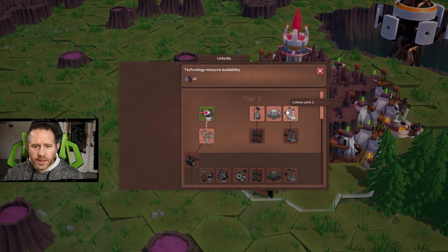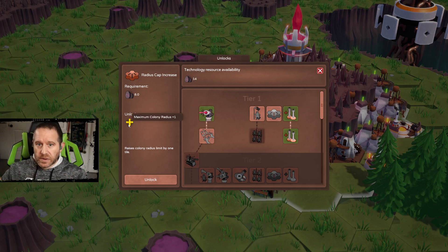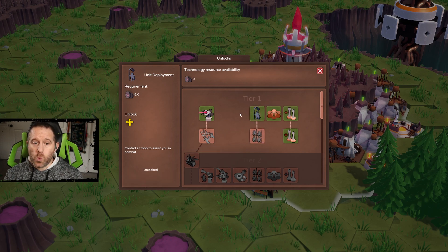That leaves me 22 more. I'm going to take the colony limit bonus, which costs only four. Colony limit 2 is only four additional, so we're at 14 now. Radius cap is a beautiful thing to have here early on — it's going to expand the radius of the area, meaning I can do more with this space already. We can afford unit development but not terraforming yet, so we'll take that one. And with one colony we've already taken care of our first five tier-one upgrades.